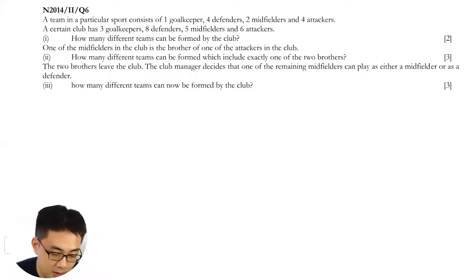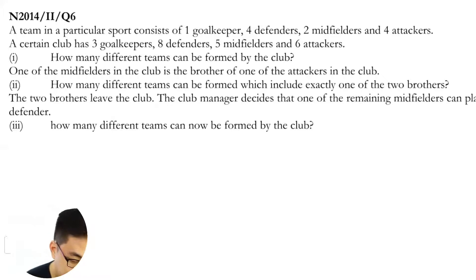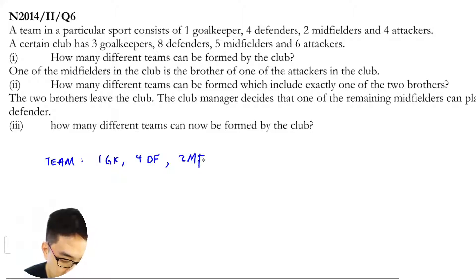Let's look at part two. A team in a particular sport consists of one goalkeeper, four defenders, two midfielders, and four attackers. So this is the team: one GK, four defenders, two MF, and four attackers.